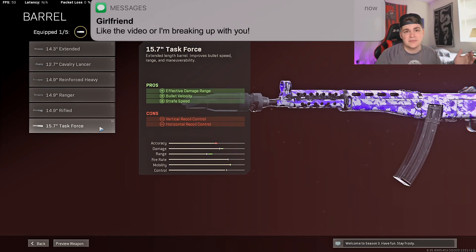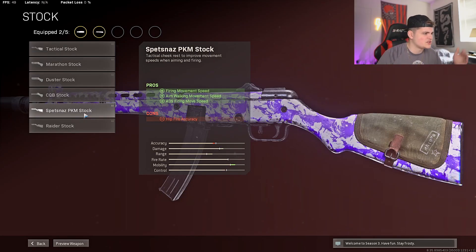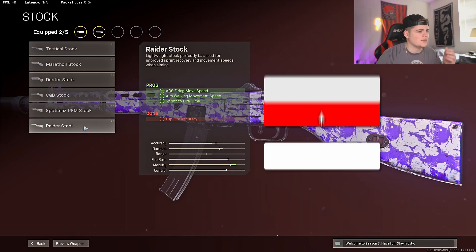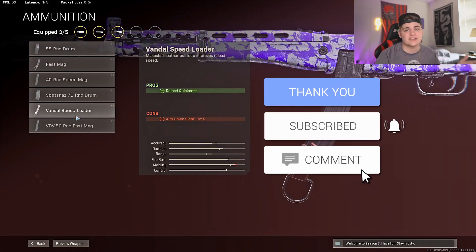The barrel is the Task Force barrel, for more effective damage range, bullet velocity, and sprint speed — pretty straightforward. For the next attachment, we're going to rock the Raider Stock. You can also use the Spetsnaz PKM stock, but the Raider Stock is just a little bit better, so I run the Raider Stock.